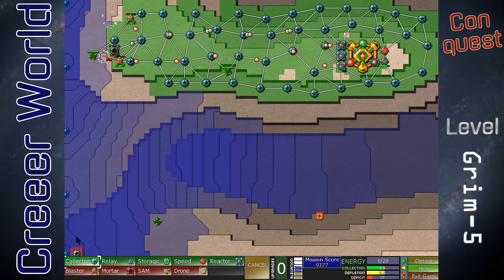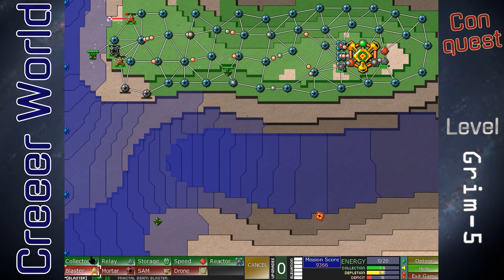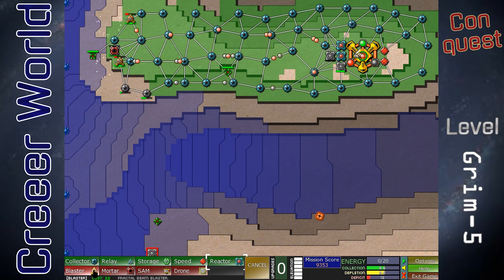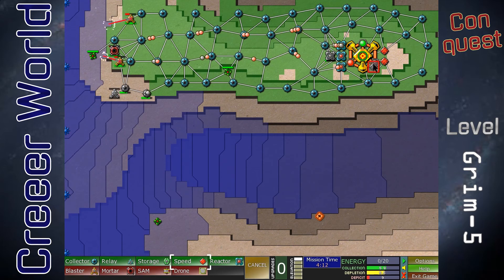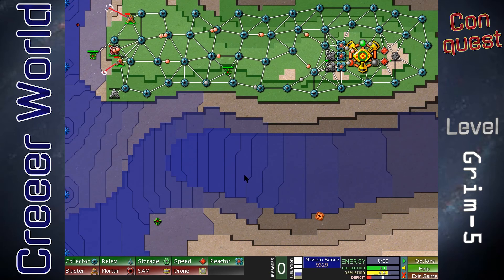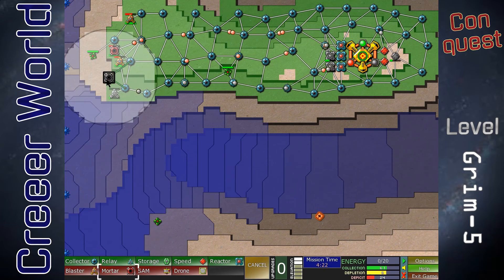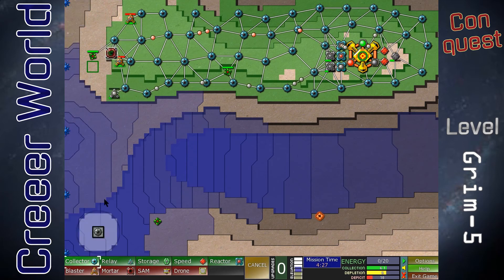Awesome. Okay, we have all this to do. Maybe get another blaster on this side — nope, blaster got destroyed. Let's put it over on this side then. Keep building some upgrade thingamajigs. Mortars are gonna be really powerful, so maybe we'll get another one. Or this one can just do all the work for us.